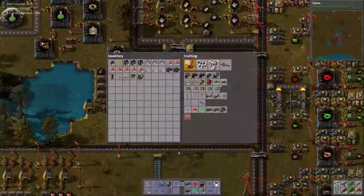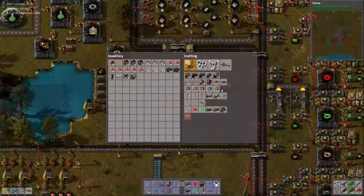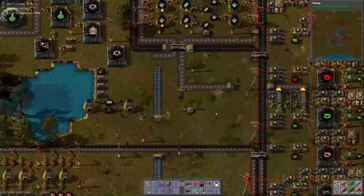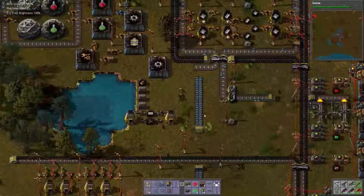I will create a splitter just so that way we can try and balance this out a little bit more. But they're pretty much pumping out as fast as they can, so it won't really matter. But it's still nice to have one, just to balance it out a little bit.